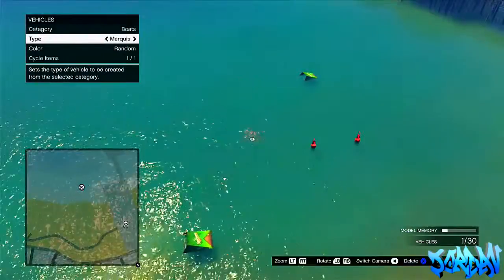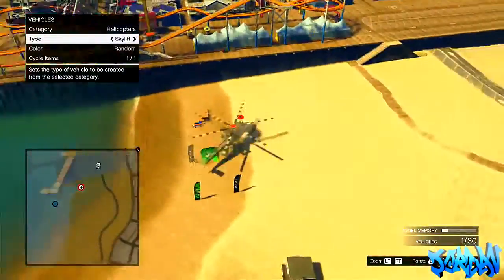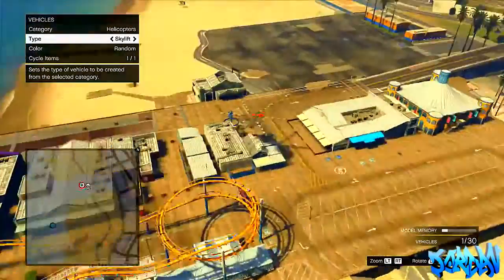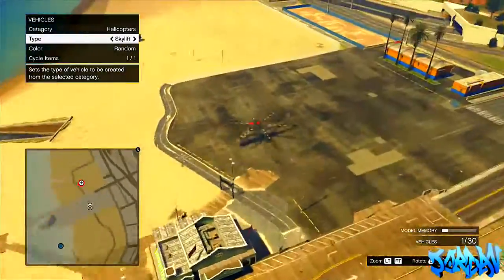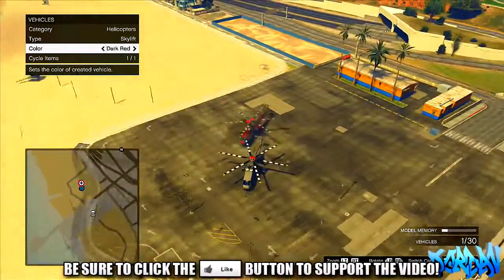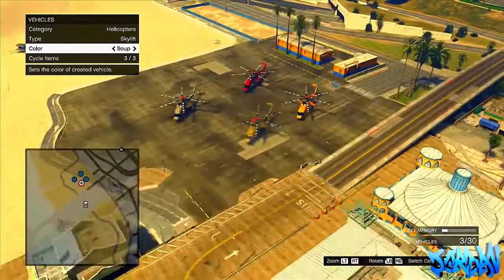I don't know how to pronounce the name so I'm not even going to try. What you need to do is just place it down in the sea or on water — basically just place it down — and then press A to pick it up again. For some reason it will actually change to a Skylift, which I thought was a really awesome glitch.